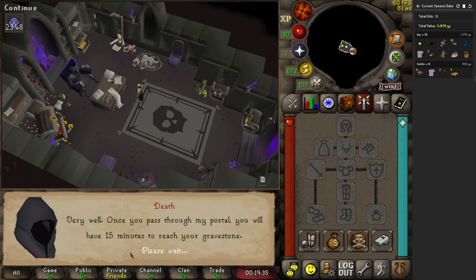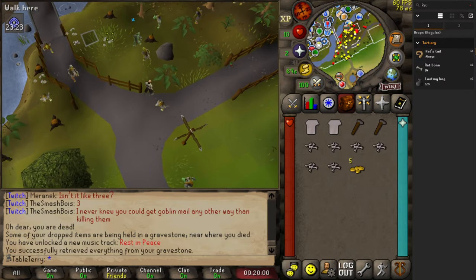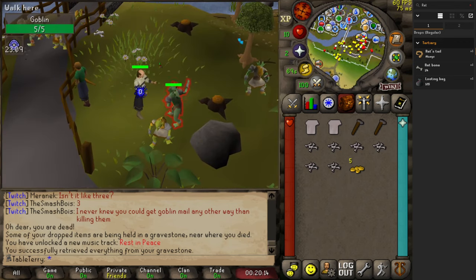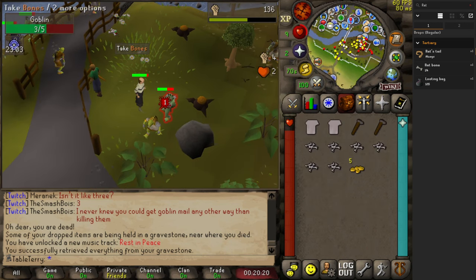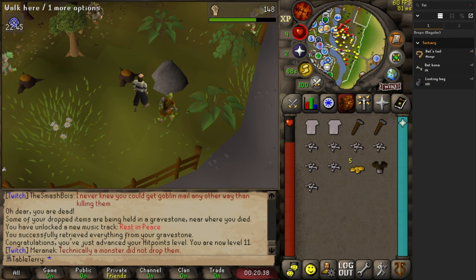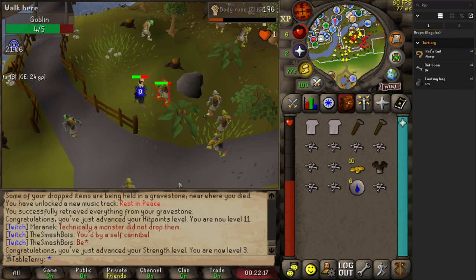No! I'm done. I want to leave. If I die, can I pick up my own bones? I mean, that's a drop, right? I'm not going to pick them up for now — if you have a feeling one way or another, let me know. Can I pick up my own bones and bury them for unlimited prayer XP? First goblin mail! Technically a monster did not drop them — but I am a monster! Water runes — I'll take literally any runes you throw at me, because I'm not going to be getting many water runes in this game.